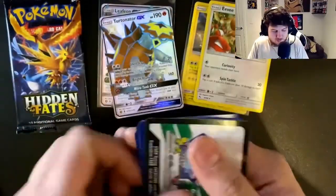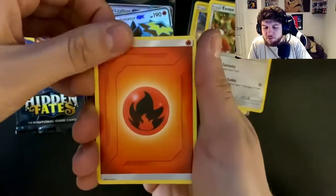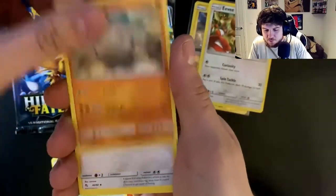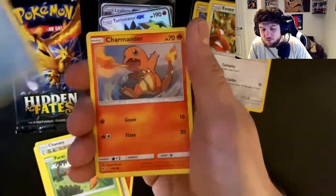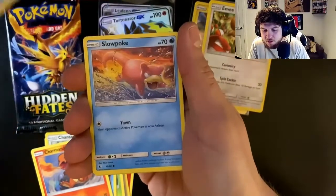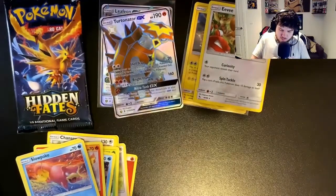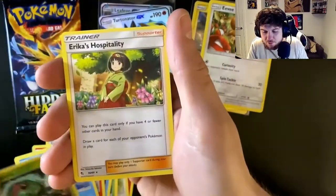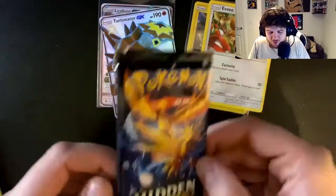Pack three — water energy, fire energy, Farfetch'd, Graveler, Chansey, Paras, Psyduck, Charmander — imagine if we get the baby shiny Charmander — Magikarp, Slowpoke, and a reverse holo Caterpie. Looks a bit different than normal, I've never noticed that before. And Erica's Hospitality, a regular rare. So last pack coming up.